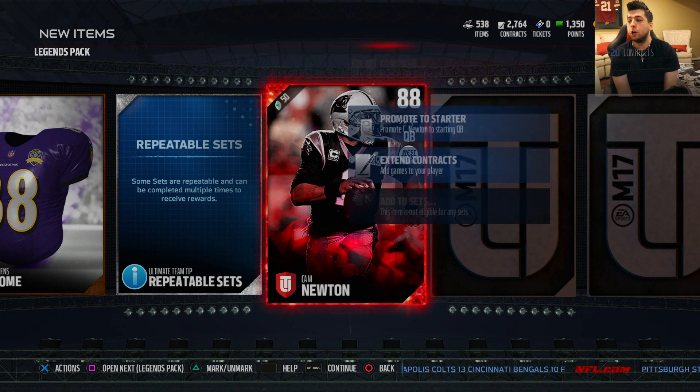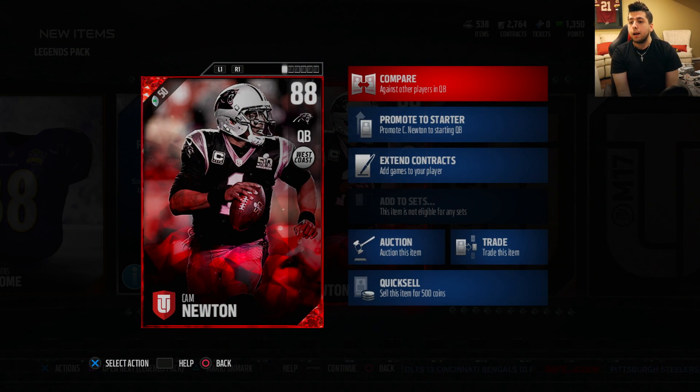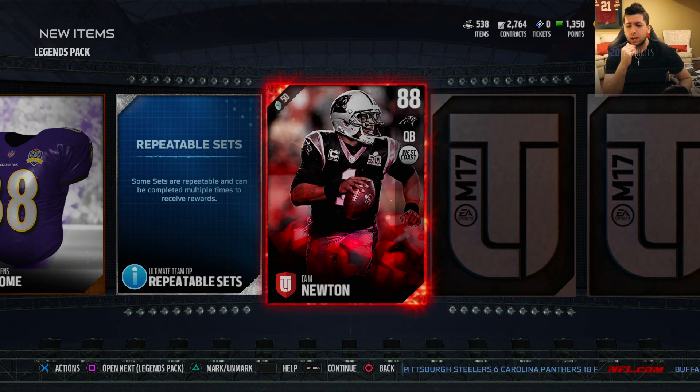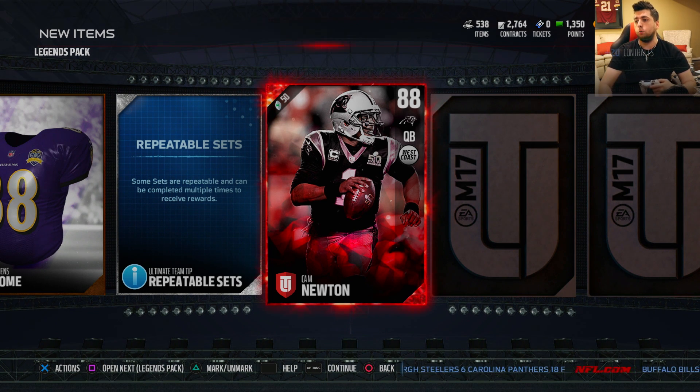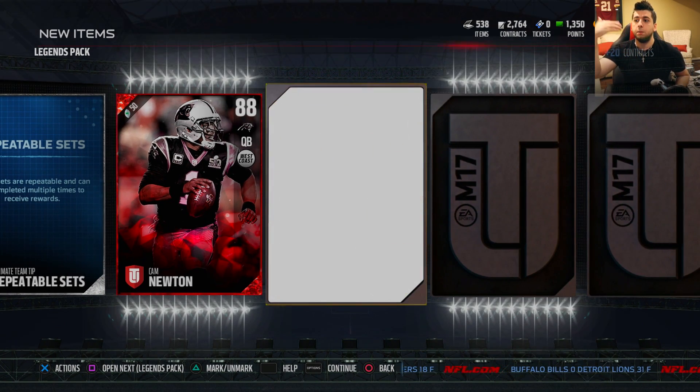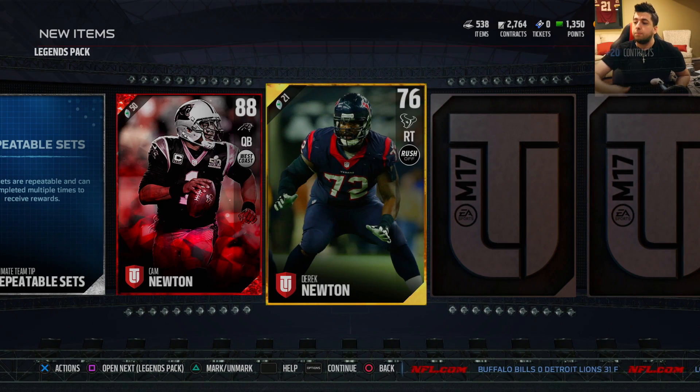That's a good elite player right there — 88 overall Cam Newton! Let's go, man, that's what I'm talking about. At least we didn't get an elite that goes for like 20-30k — this has to go for a lot. Cam Newton! What was I saying about setting goals? That example made no sense. In all seriousness though, I like to set goals — short term or long term — it usually gets me motivated to wake up the next day and keep fighting towards those goals.